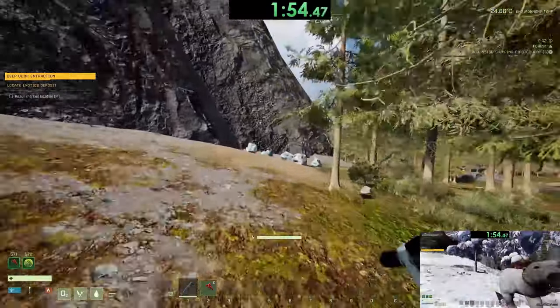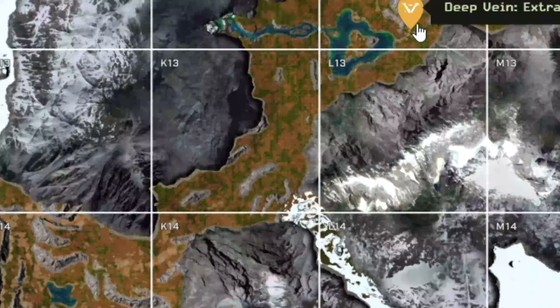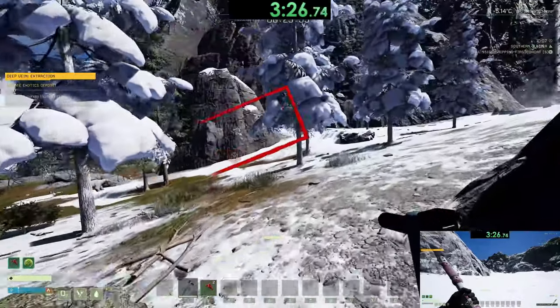Right about now in the run might be a good time to collect a small amount of oxide. 15 to 20 should do for now, but you can always collect more if you decide. At this point in the run, your goal is to make it to the bottom right of K13. This is the entrance to the arctic. Your cloth armor will keep you from freezing, but you will lose some stamina entering the arctic.